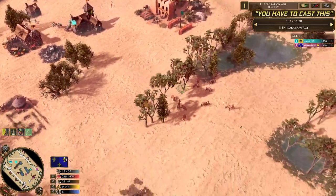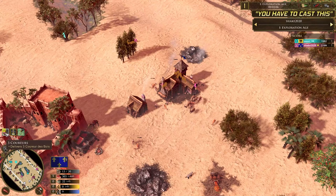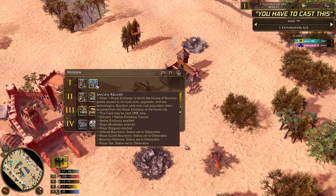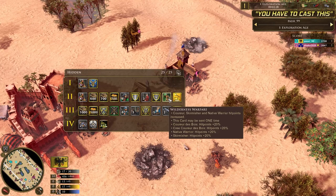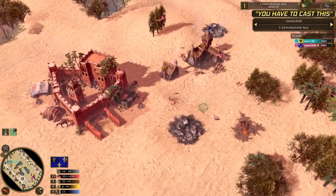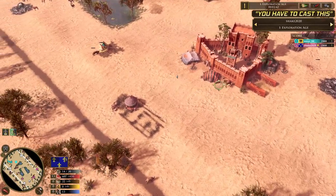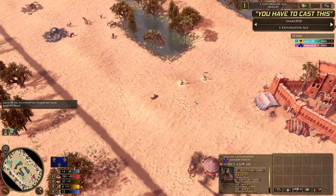Let's have a quick look at Shake — just herding in, doing what he needs to do. He's going to be getting three Coureurs de Bois. Let's look at his 1v1 deck. We do see the Ancien Régime here, which is the House of Bourbon, meaning he'll get the Royal Embassy and can use this to rush. It pairs very well with Wilderness Warfare, giving native warriors HP upgrades too. Pasi managed to grab that treasure and Shake is very low on HP.